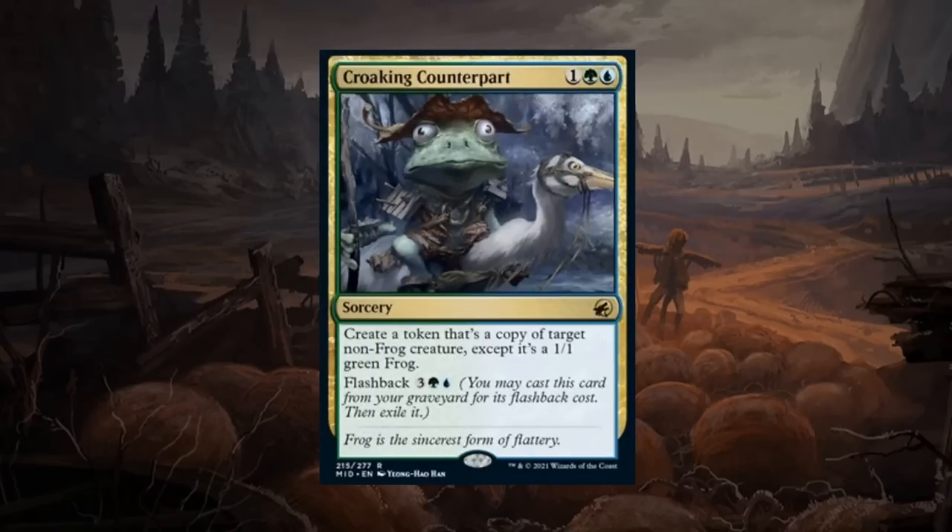Croaking Counterpart is a three mana rare sorcery that creates a token copy of a target non-frog creature, except it's a 1/1 green frog. Can also flash it back for five mana. To get a lot of value you want to copy creatures with sweet enter-the-battlefield abilities, since the 1/1 frog itself isn't impressive. Blue-green does have a decent amount of sweet ETB abilities, and the flashback is just gravy. A pretty fun card overall, but gets a C from me as well.